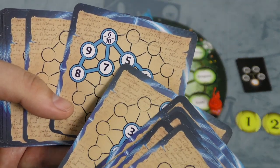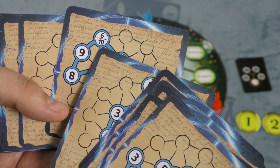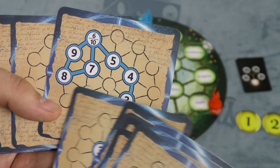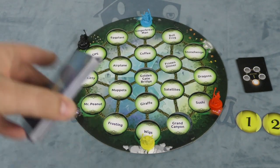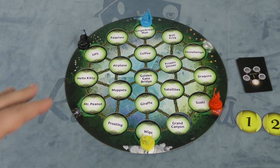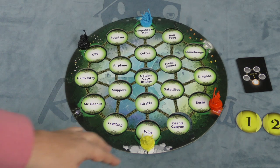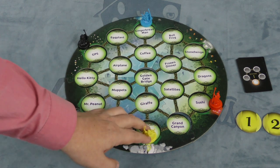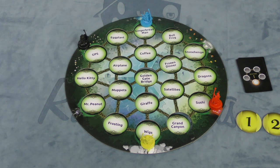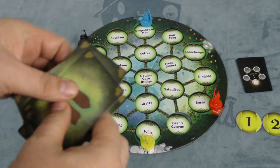Sometimes a path will cross — you can see here that you're going to hit the same one. The only rule is that as you're on your path, you might go to the same spot twice, but you will never go back to the spot you just came from. So if I go from Wigs to Giraffes, I'm not going to go back to Wigs again. Each round of the game — and there's five rounds — players are going to draw four clue cards. There's a big deck of clue cards.